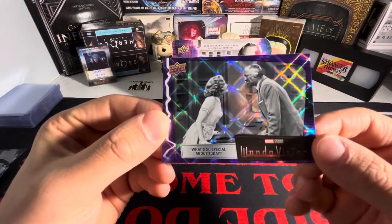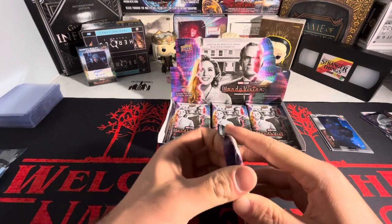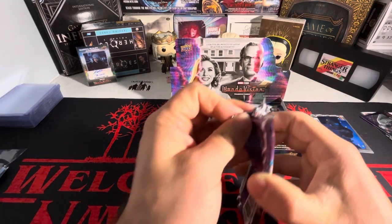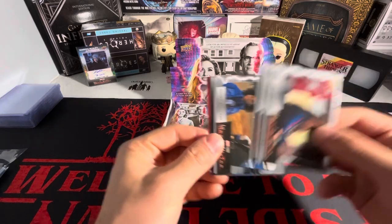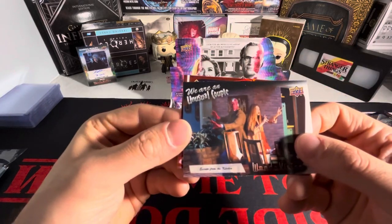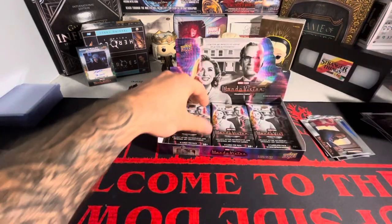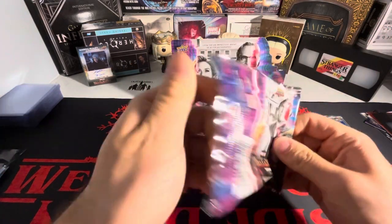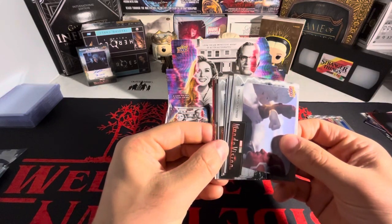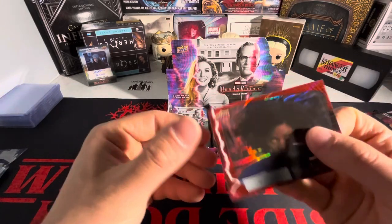We are going to pack a Wanda autograph today — that's what we're looking for. We got 'We Are Unusual Couple' in purple. Are we recording this? I hope they are. We got 'We Are Unusual Couple' — Wanda and Vision — and we have a red.